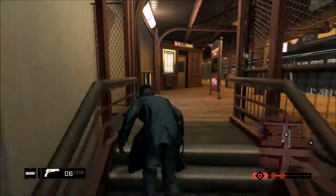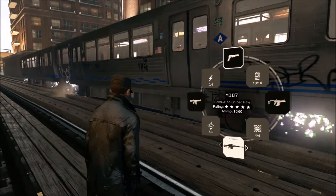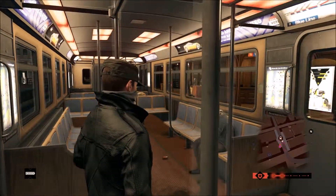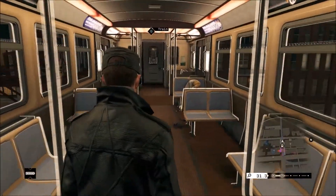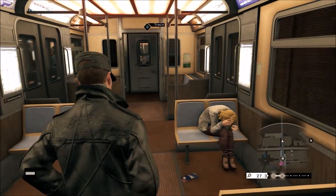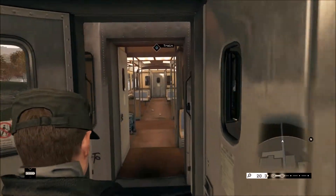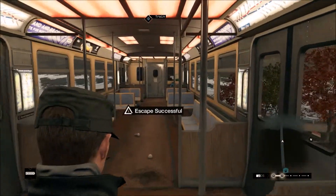I need to just go up here, hack the train. Make sure you have the train hacking ability or skill, which isn't really that hard to get — I'm not very far in this game. And as you can see, the cops have lost sight of me, mainly because I went up on the thing. They're gonna go up there to try to find me, but they have no idea I'm on the train.